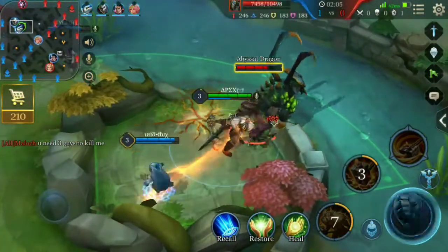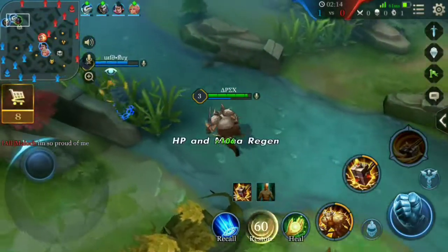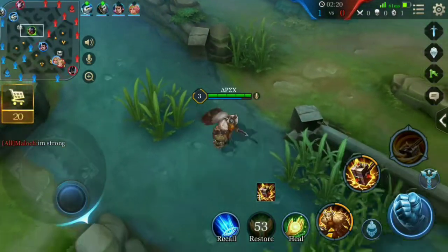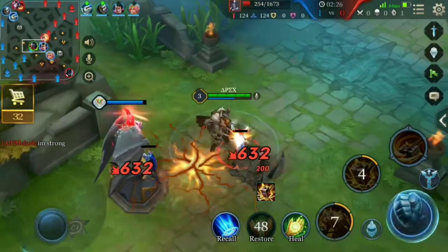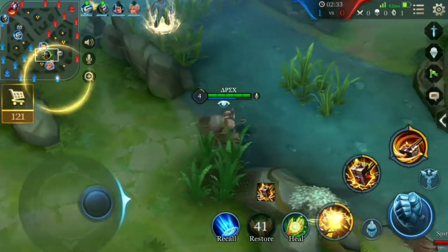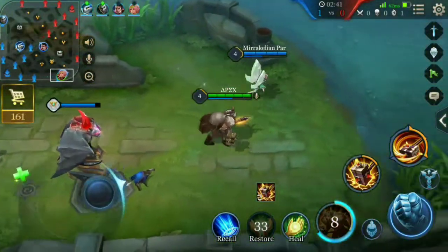Here you can see the first dragon has spawned and we are taking it very easily because there is no enemy movement nearby. Also, never flame or trash talk opponents or teammates — it doesn't help you win. If you trash talk, you become the prime target for the enemy team.